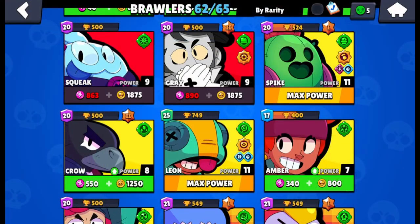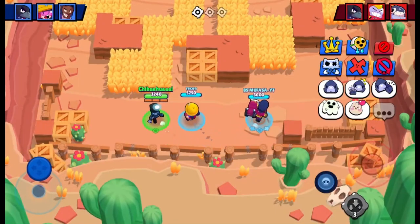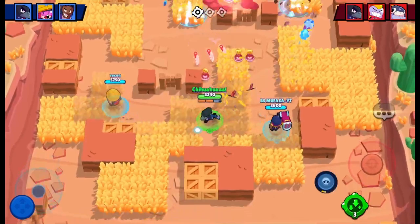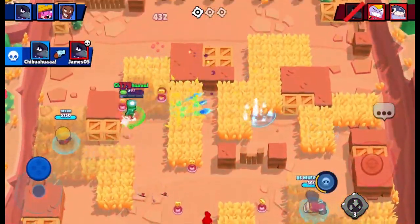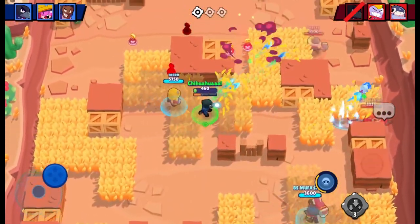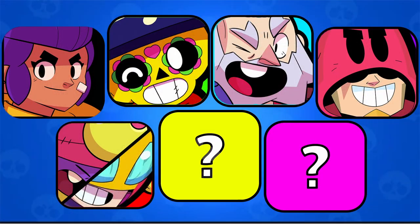Moving on to legendary — I think the best legendary right now is Crow. Crow can deal lots of chip damage, which is really good against enemies who can't heal it off and have low health. He basically stays back, throws a few daggers, supers in, and that's a guaranteed kill. His slow gadget is really OP and lets him slow anyone affected by it, allowing really pro plays like dribbling the ball in Brawl Ball. He can also deal a lot of damage to a heist safe with his super.